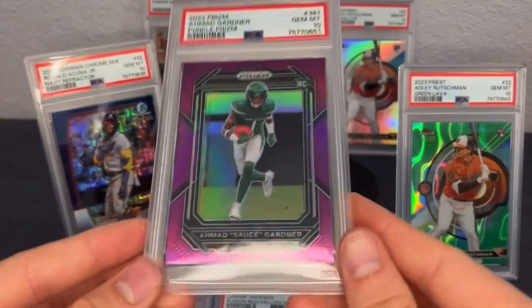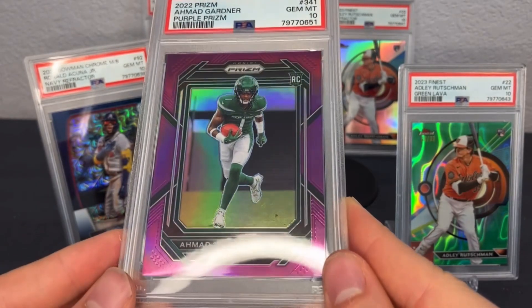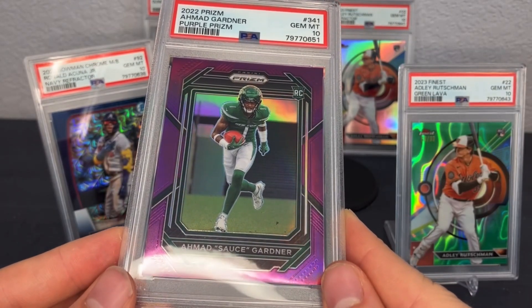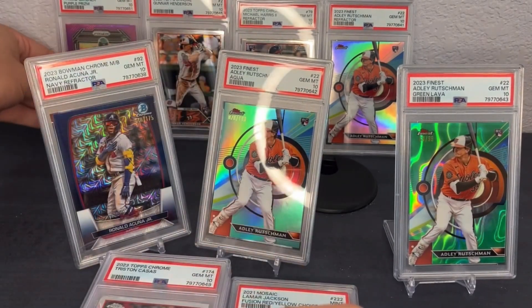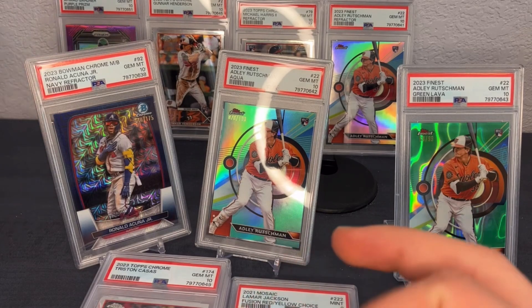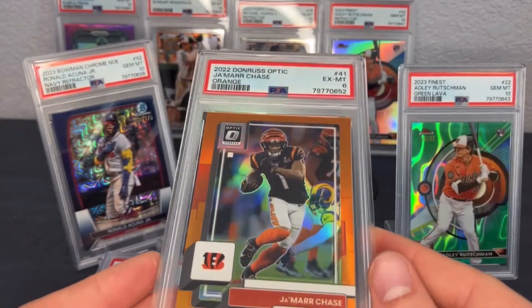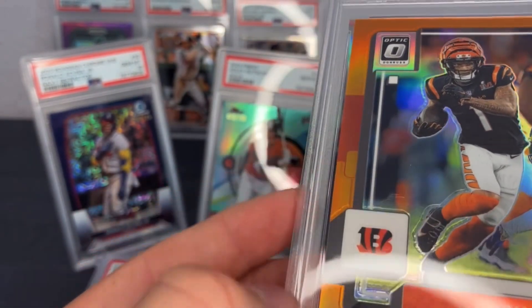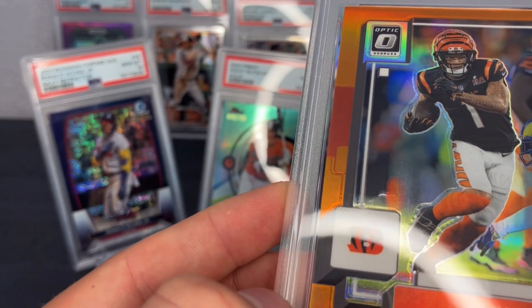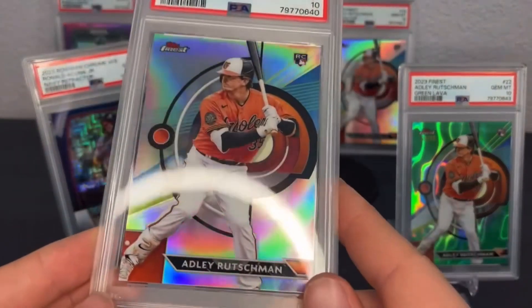Here's a nice one — Sauce Gardner PSA 10, this is a purple prism. He's playing for the Jets, one of the top young corners in the league. I really like that PSA 10. I'm not a huge fan of grading prism football — I've had good success but I think prism is hard to grade. I'd prefer to grade Optic. But as I say that, here's the PSA 6 I got on the Jamar Chase. I didn't see this when I sent it away, but you can see right in here — that's a fingernail mark right there. Should have caught that. It's all right — you have to have a low grade in your order.